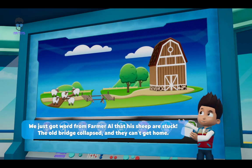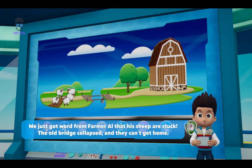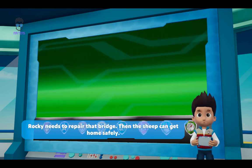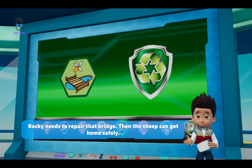PAW PATROL, we just got word from Farmer Al that his sheep are stuck. The old bridge collapsed and they can't get home. Skye needs to fly up high and find where the sheep are. Rocky needs to repair that bridge. Then the sheep can get home safely.